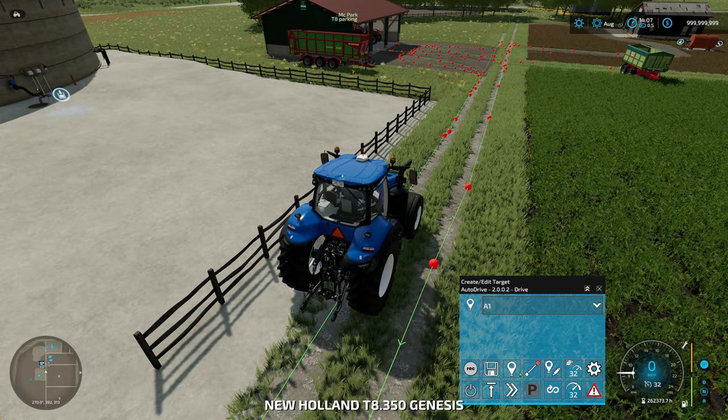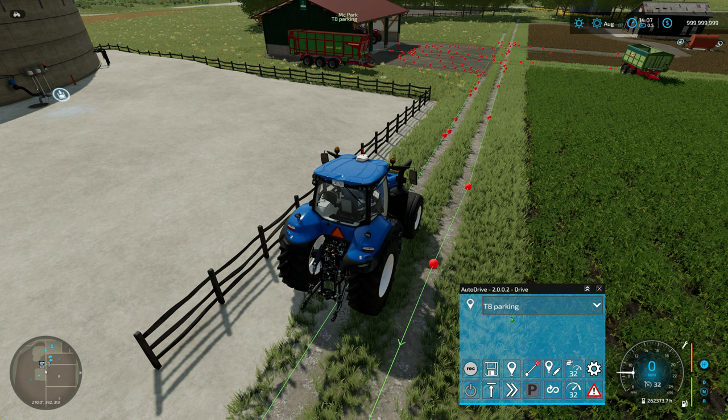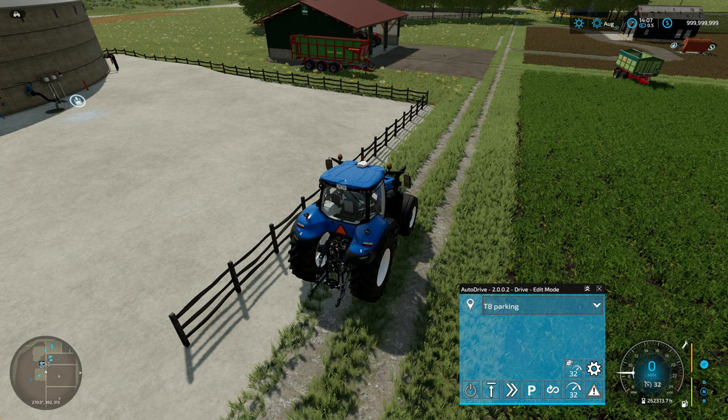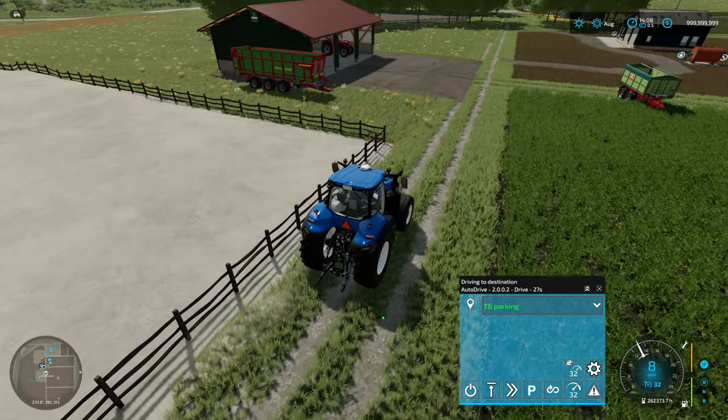The way you do that is first you need to select which waypoint it is — we want T8 parking. So we've selected that. Now we need to press left control plus the right mouse button on this parking button. Because if I just press this now it will say not assigned, and if I right click it it won't do anything. So we need to press left control plus the right mouse button. There we go — so left control, right mouse button. And as you saw then, it's been assigned now.